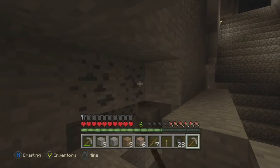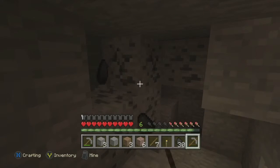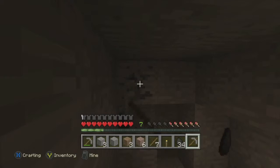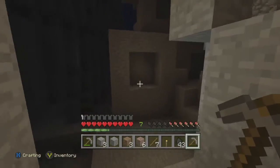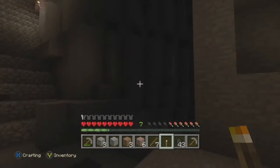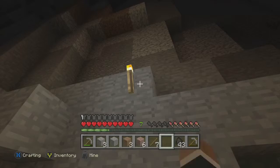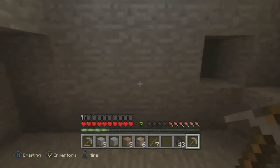Oh look at them stairs, don't they look awesome! Definitely hit the jackpot here. Right, let's have a look this way and see what there is. Put another torch down — this will be my last torch, so we'll be making some more torches at some point. Let's go exploring a little bit. That's coal, so I can make a load more torches — that's what I was digging out.